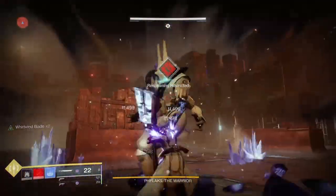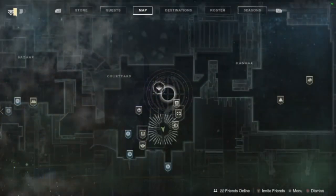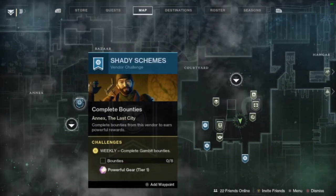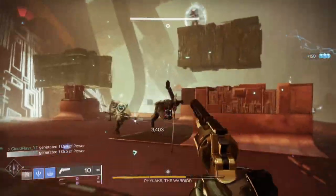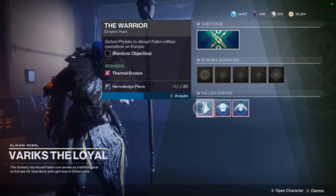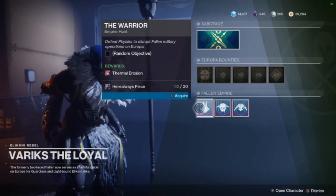Alright then guys, today's video is a freaking amazing one. Essentially, we're going to be claiming five times loot from Empire Hunts. Before you go over to Variks and start claiming whatever it is you need to claim, first of all you need to go around the tower and collect as many bounties as you can. That includes daily bounties, weekly bounties, and repeatable bounties from everywhere until your bounties are completely filled up. The way this glitch works is with the postmaster — the almighty postmaster is going to be holding all of this loot for you. Once you've filled up all of your bounty slots, you want to head over to Variks and collect the Empire Hunts. You want to claim the exact same one around five times. Those four extras will get sent to the postmaster because they can't actually sit in your inventory.